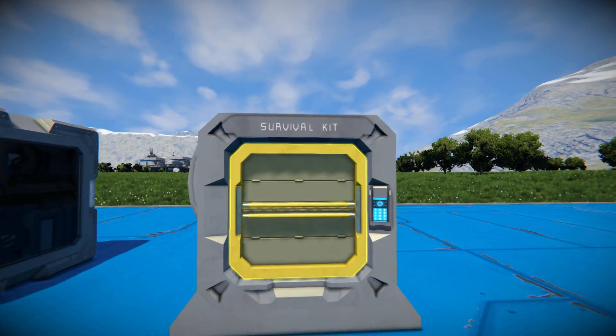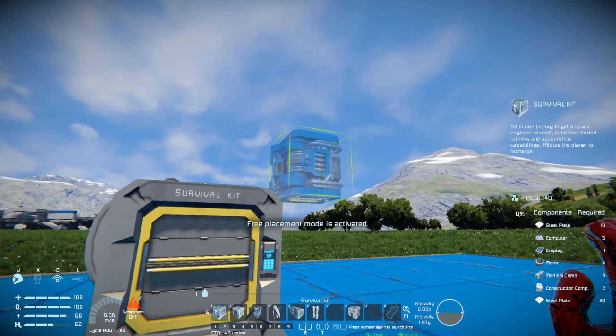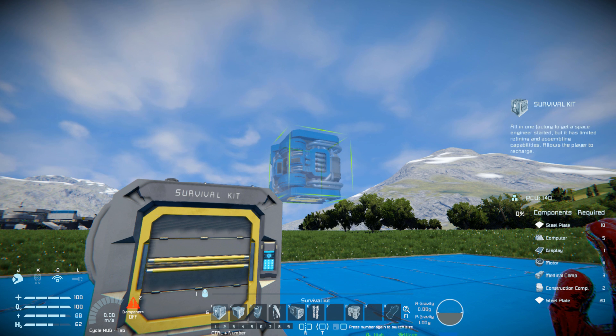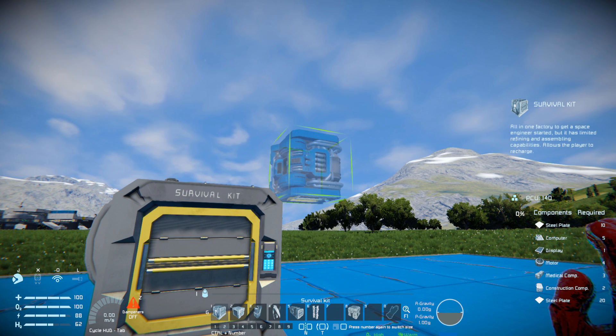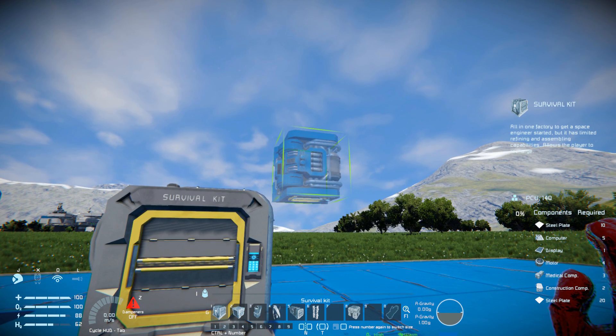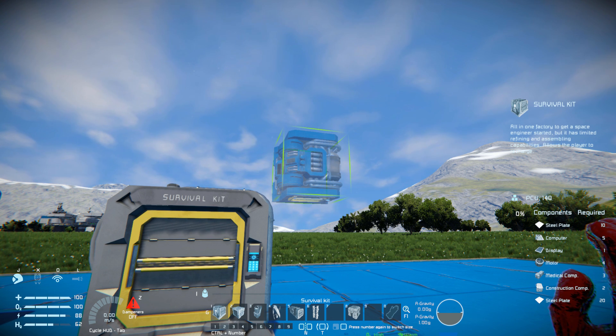we have this lovely thing over here, which is the survival kit. Coming over to tab number 2, it's relatively cheap to build: 10 steel plates, 5 computers, 1 display, 4 motors, 3 medical components, 2 construction components and 20 steel plates as a base. It's a very cheap little thing to do, and you also get one for free when you start a new survival game. This is built into the side of your new little drop pod.